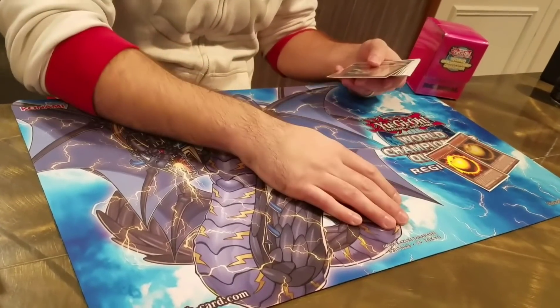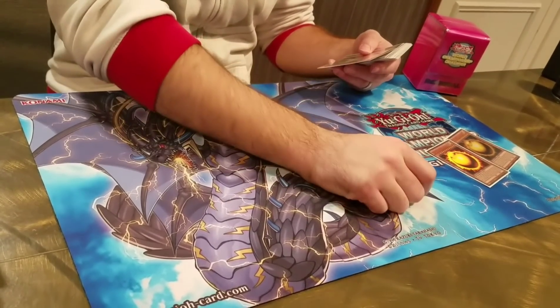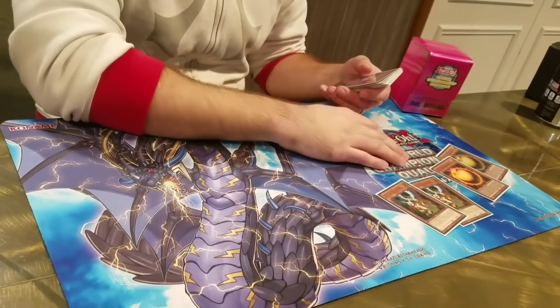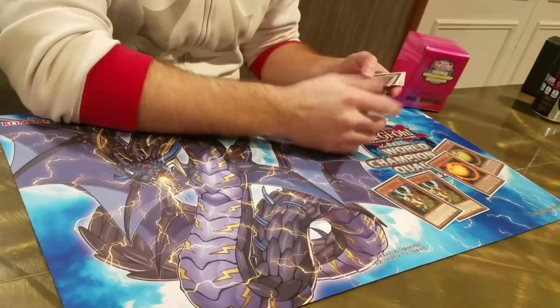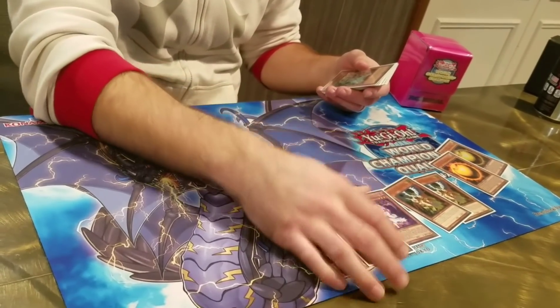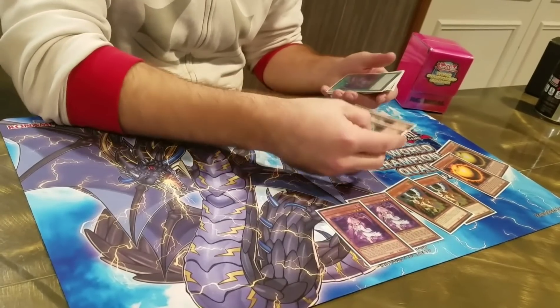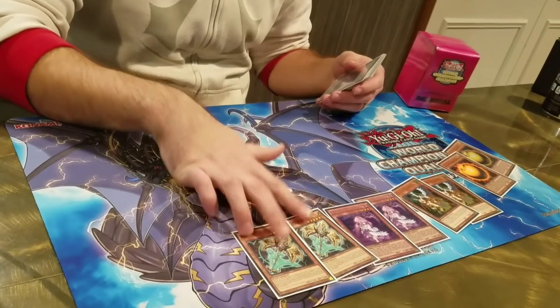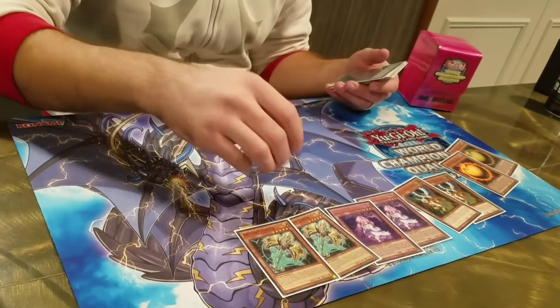For the side deck: Sphere Mode in case I get extra linked — which did happen today; I Sphere Mode'd it in, killed everything else, and left him with just that. Drolls are good against Salamangreat and everything else. Reapers — I should probably put that up to three because I needed it at one point and didn't have it. I didn't play against Thunder Dragons at all surprisingly, but Reapers were for them and also good against Trickstar or random stuff.